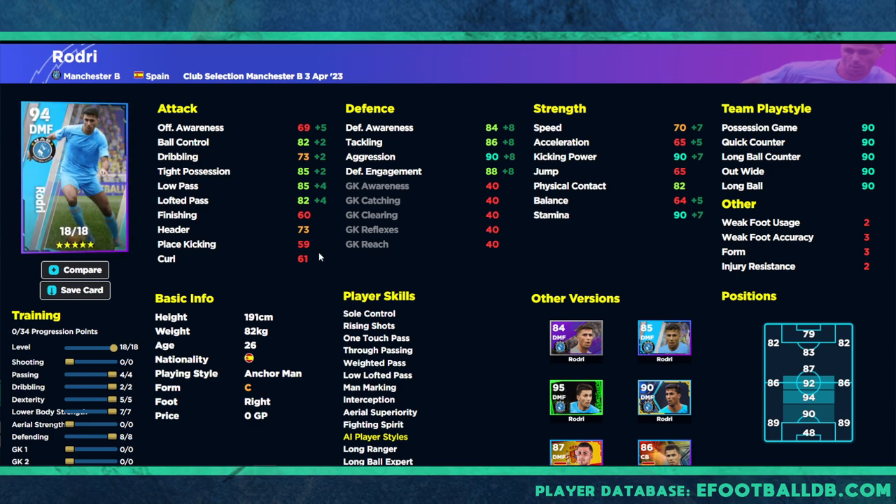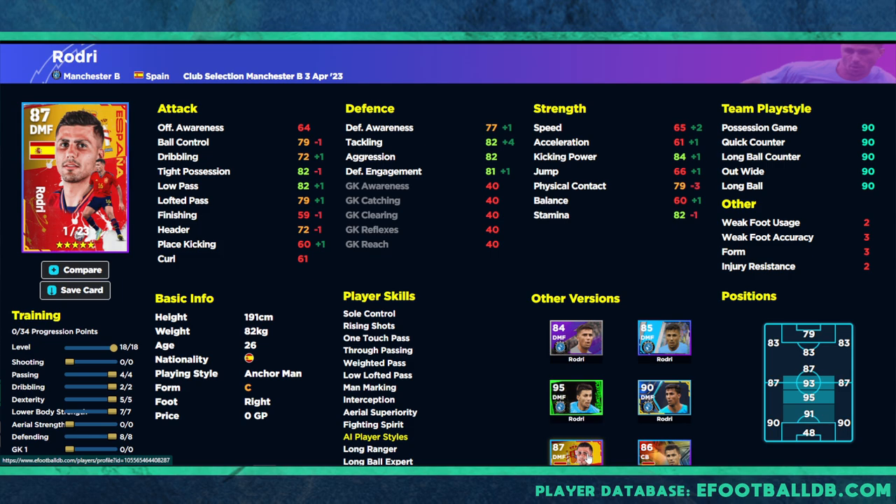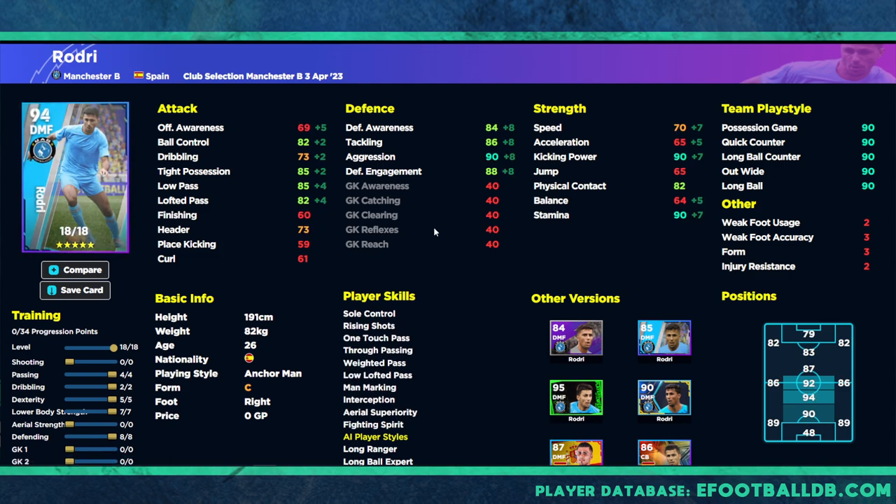Rodri is an exceptional player — probably one of the best DMs in the game. There are a couple of differences between his Player of the Week cards, this card, and the Spanish pack. He does have one touch pass, Interception, Aerial Superiority, Fighting Spirit, Man Marking, low lofted pass, and weighted pass — which is very key depending on how you train him. A very solid player: you know what you're getting from Rodri — one of the best DM anchormen in the game, sitting in the pocket, blocking passing lanes, and being a nuisance in midfield.